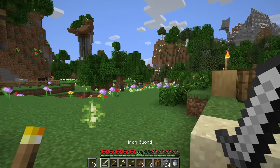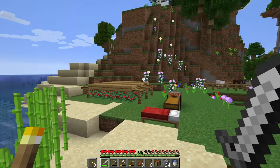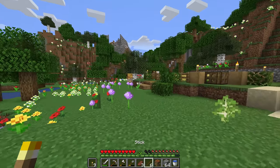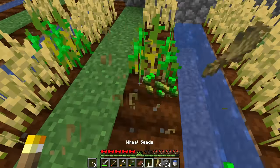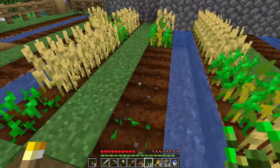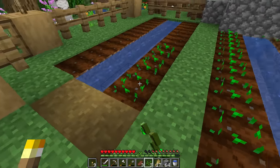Cave trip number one: successful. It's daytime too. We've been in the cave system for a while so there could be mobs up here, but it actually looks pretty clear — that's crazy surprising. Take a look at our food farm going crazy — I need to harvest all of this, chop down these trees, and definitely get this iron smelted up.